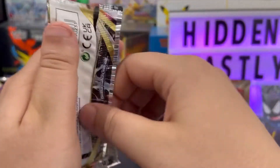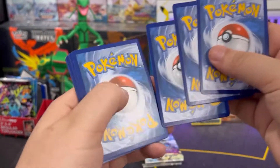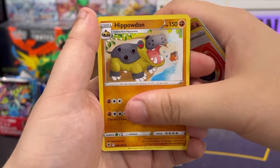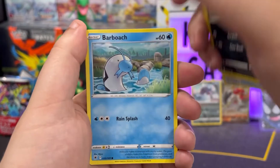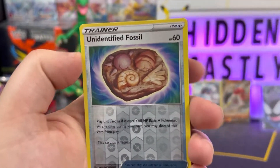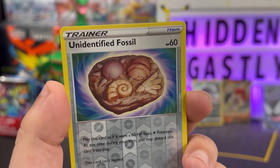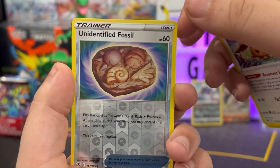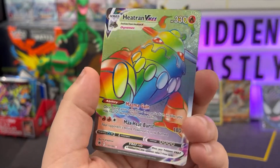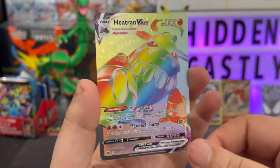Next pack we got Palkia on the front — my favorite of the origin forms, between him and Dialga. Not a fan of Dialga. Get that out of here, one two three four to the front, swing it around town. We got fighting energy, Quilava, Heavy Ball, Hippowdon, Misdreavus, Hisuian Sneasel, Barboach, Ponyard, Eevee — that's an awesome looking Eevee. Unidentified Fossil — wow, I think this is the first time they brought a fossil card back with an HP on it. I haven't seen that since like the original cards — that's actually crazy, I love this card so much. And we got another hit — we got a secret rare Heatran VMAX! Starting off with a secret already, that is crazy, we take those all day.